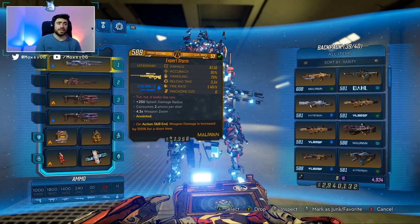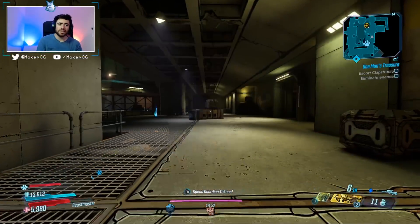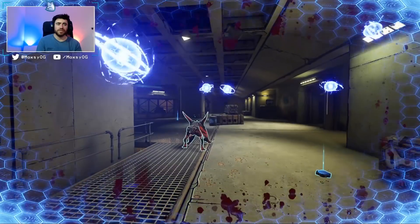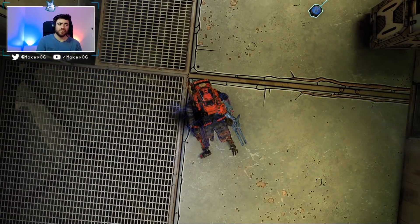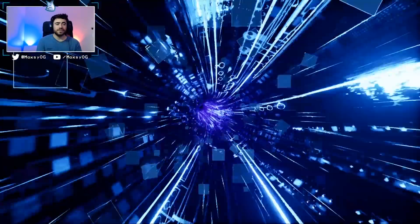Overall, the Sniper Rifle is strong and seems like a good mobbing weapon. It is kind of easy to kill yourself with it if someone gets too close to you — very easy to put yourself into fight for your life. So just be careful with that. But if you haven't tried this Sniper Rifle yet, go out and give it a go. It's a lot of fun and does very, very good damage.